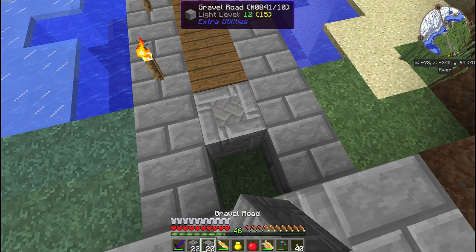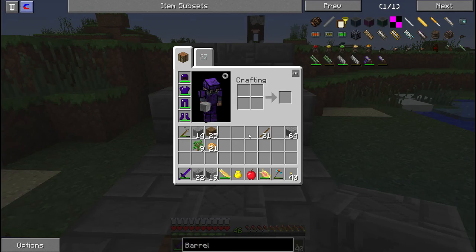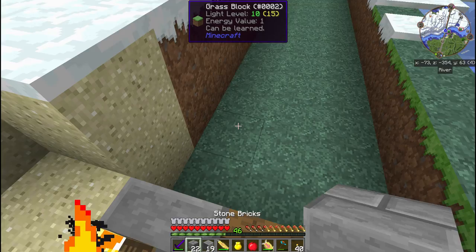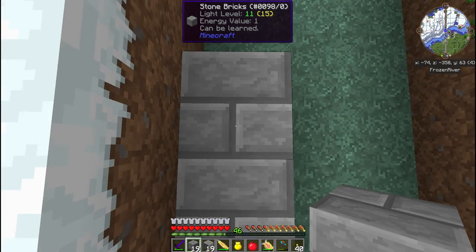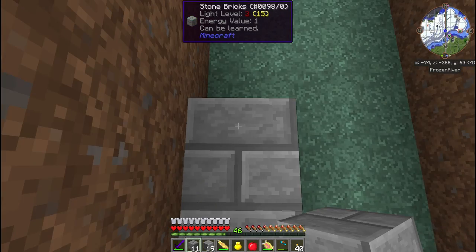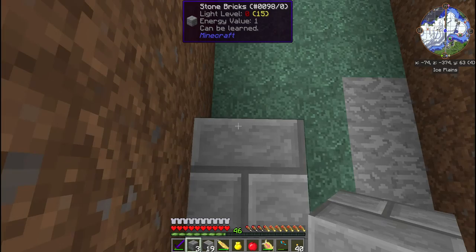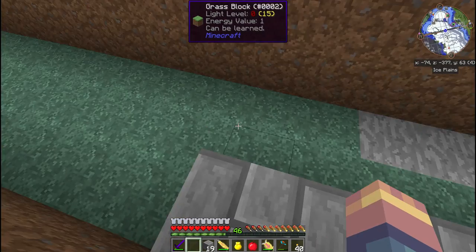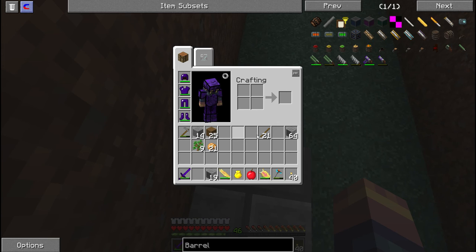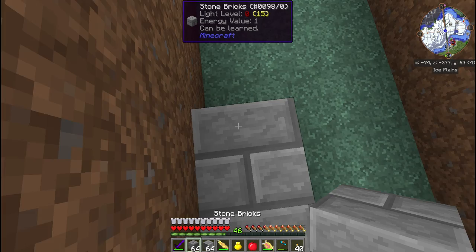Instead of the wood there we're going to go ahead and put the road there. I do not have any stairs on me, so I'm going to go ahead and do this part too because I think I have enough for all of this. I might be doing this a little bit on the slower side - I could probably do it faster if I alternated doing all three across. We do need to get out a couple more stacks of that, and we might as well get a couple more stacks of the road just in case.